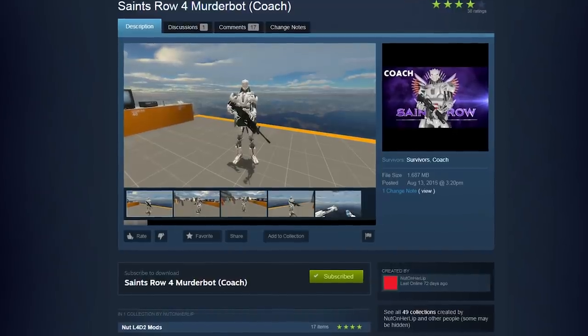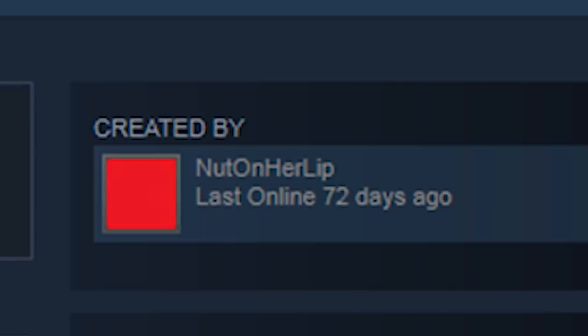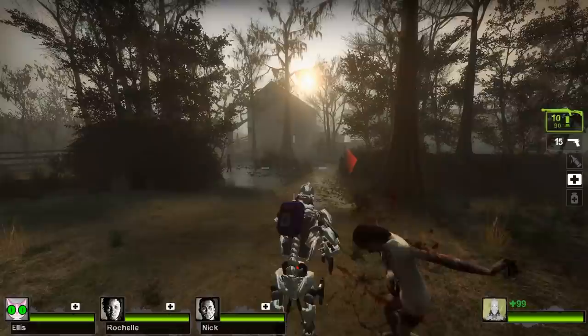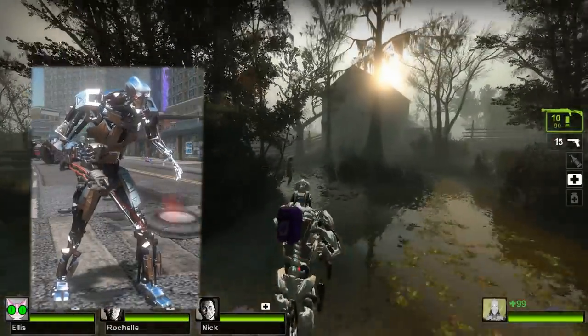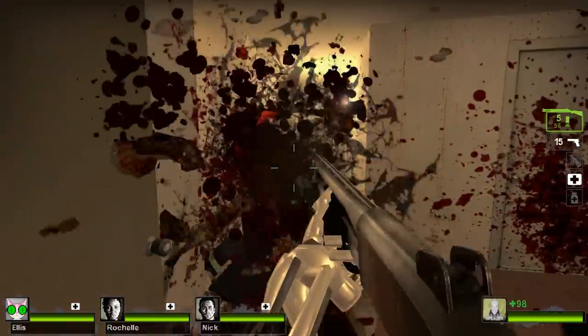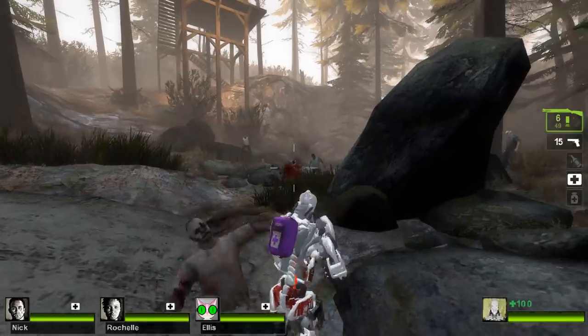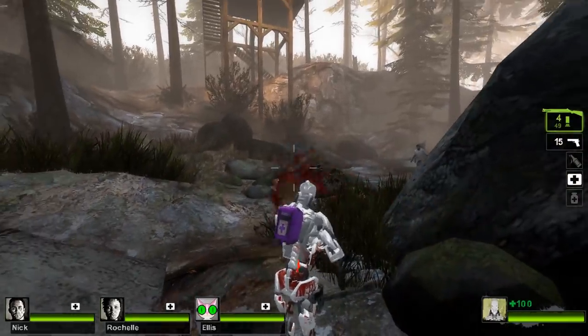For the next survivor, Steam user NutOnHerLip has made a Murderbot skin for Coach. It models the Saints Row 4 enemy pretty well and is also rendered in first person. Since the Murderbot doesn't hunch over like in the game, the model tends to look more like a T-800, but that's a plus in my book.